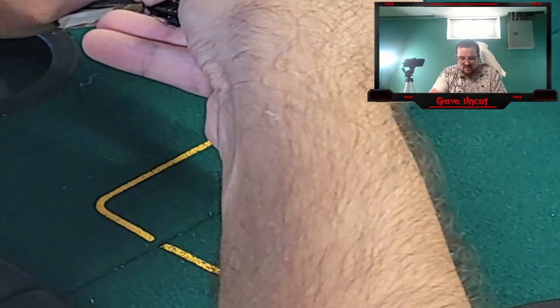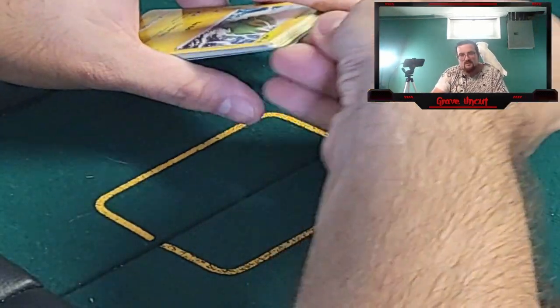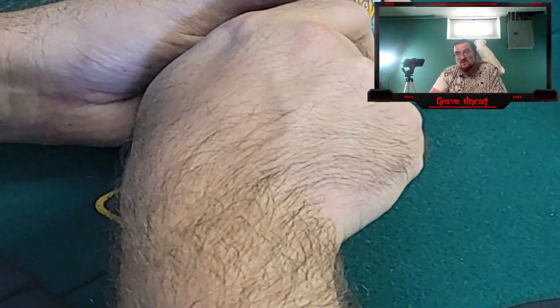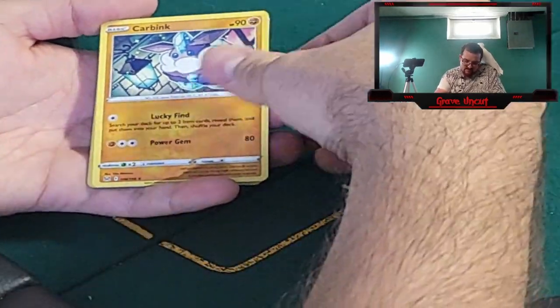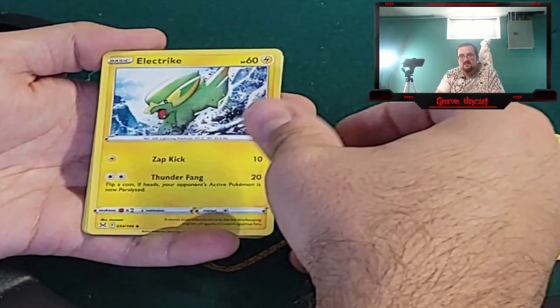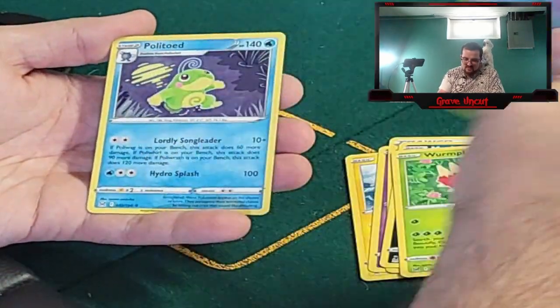I wasn't expecting that gold — the trainer gallery Mew. This is gonna be a good pack, it's giving me difficulty opening it. Oreo! Full cards to the front. The trainer rare with Red is like one in five hundred packs or something like that. Listen, the way my luck's been with these booster boxes, who the hell knows. Psychic energy, Eskin, Carbink, Panic Mask, Electric Gastly, Binacle, Murkrow, Wurmple, reverse Love Disc, and a Politoed non-hollow.